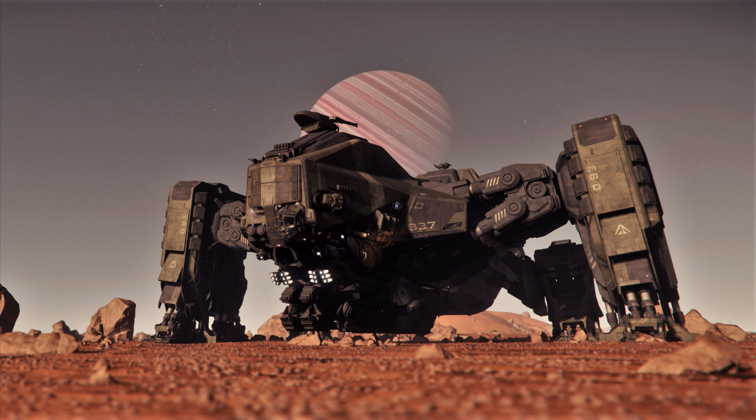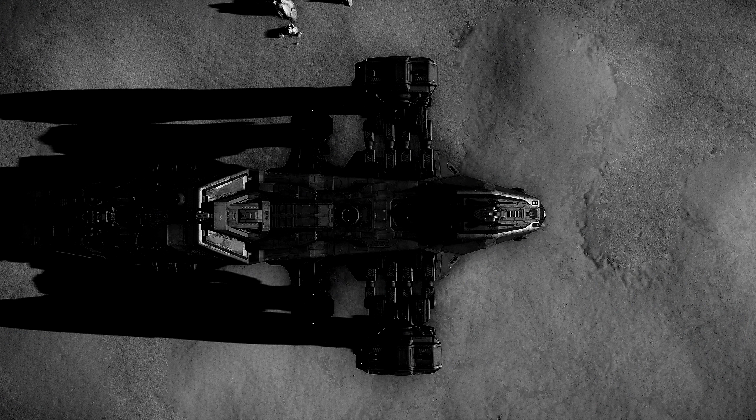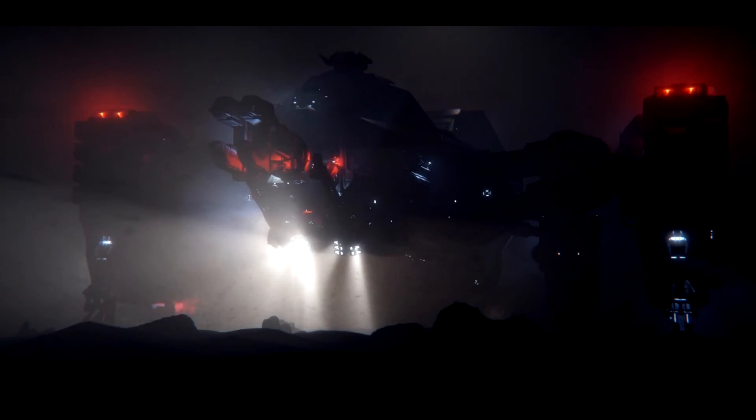The Idris P doesn't come with a railgun but does have the slot for one, so whether you can salvage guns off an Idris M or K and kit out your Idris P is something that really interests me. It's like salvaging weapons off a Javelin — there may be some restrictions, but it could be part of the game loop. Let me know in the comments what you think. I hope you enjoyed it — it's been Baron, I'll see you in the verse.